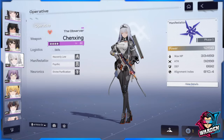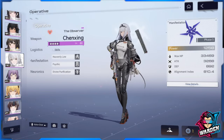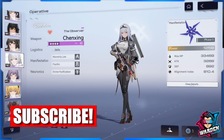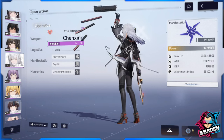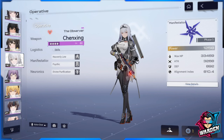Welcome to Snow Break Containment Zone. If you are in the market for a four-star buffer healer, then Chen Xing the Observer is your girl. She is very serviceable and very free-to-play. She is a very good addition if you're a new player, and if you're looking for a buffer and a healer, she is by far the best value for a four-star for free-to-play and beginners.